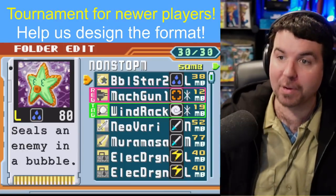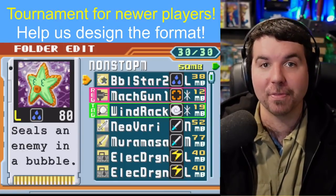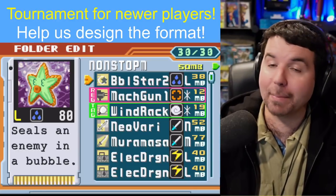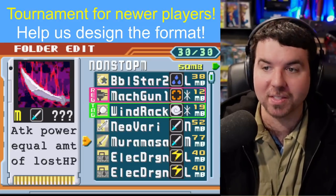In today's video, we're going to be taking a look at a folder that is built around Neo Variable. This was the second place Switch finalist event that went down for the Beast Cup, made by NonstopMop. It is quite a folder — not only is it packing Neo Vari, but it also packs Muramasa.